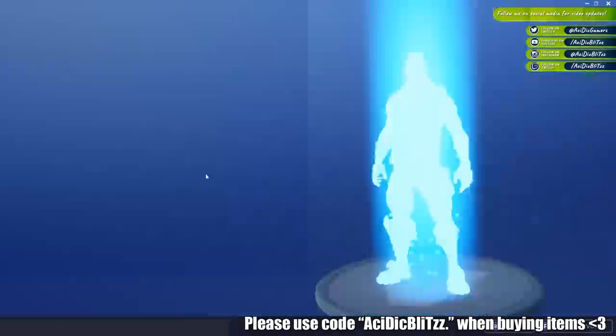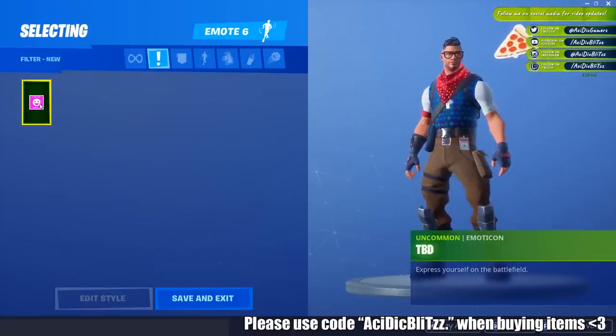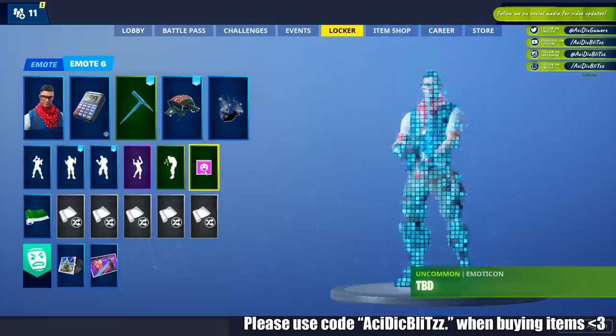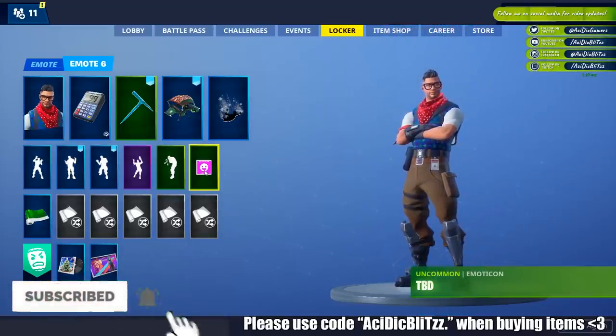It's apparently a placement icon right here, but it's a little pizza. It literally does not have a name — it's just called TBD, which is to be determined. And it has a little placeholder icon right here. But hey, it's pizza. We all love pizza.